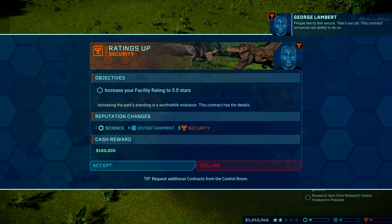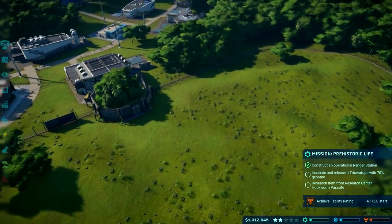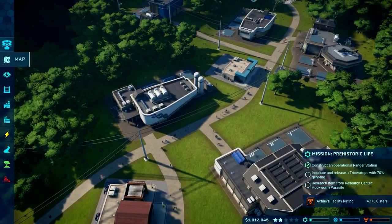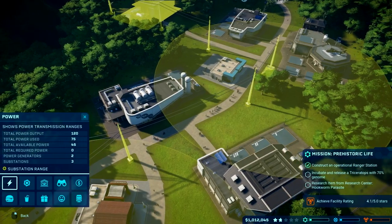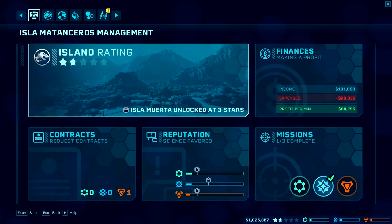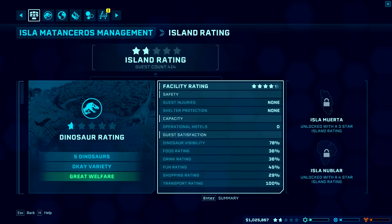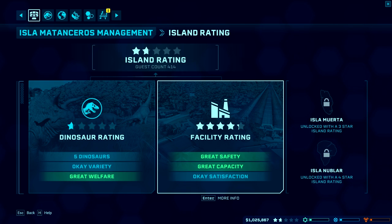So we've got a facility rating contract. I'm not 100% sure what we need to do for that. Let's go into our control room and see our island rating and facility rating. Okay, satisfaction — great capacity. And there's Claire's voice line in the game.